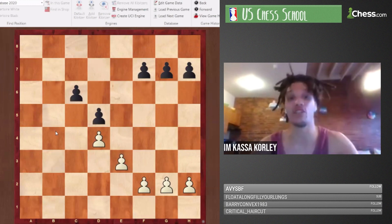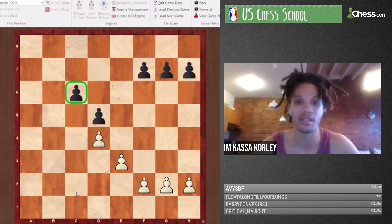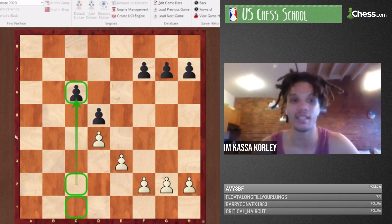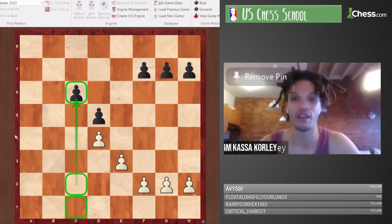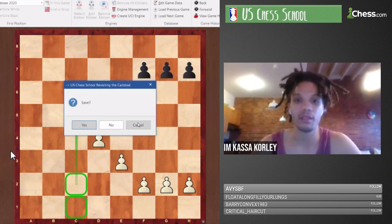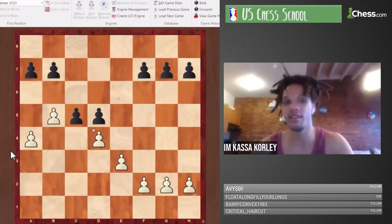Skeleton 3 is kind of the dream where white was actually able to pinpoint the c6 weakness and trade the other pawns. With a heavy piece endgame, white can focus on the c6 weakness — it's not fun for black to deal with that backward pawn. That would be the dream setup if the minority attack goes really well.